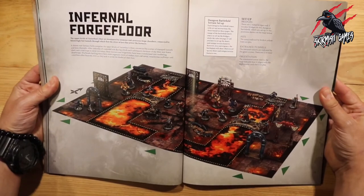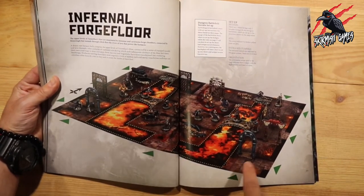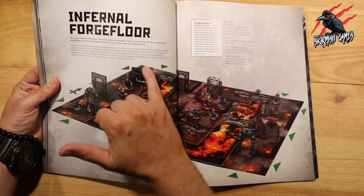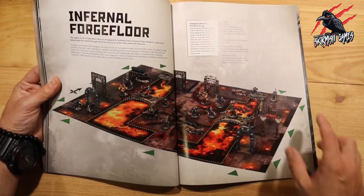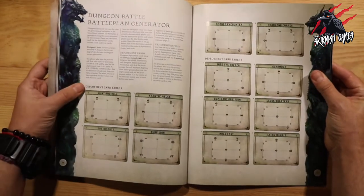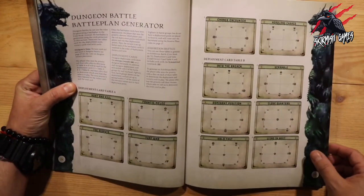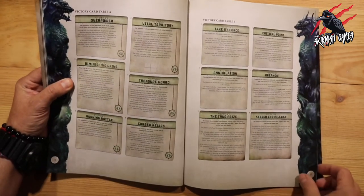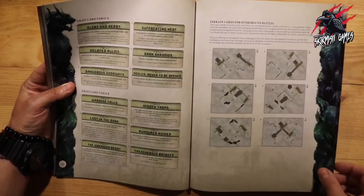Now we get a look at one side of the board — the actual catacombs with all the lava. That's out of bounds, and you've got the bridges with black lines indicating the walls. I think it'd be cool to make some terrain to represent those walls — not too high to obscure the area, but something to represent them. Then we go into the battle generator: deployment cards, victory cards — 12 of each — twist cards, and terrain cards specific to the Warcry Catacombs terrain. You can't buy those deployment cards yet, so you'd use the book as a roll table for now.